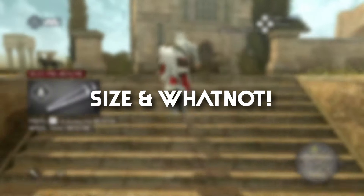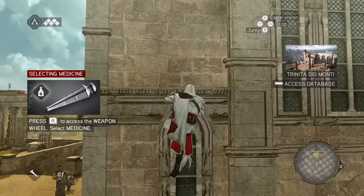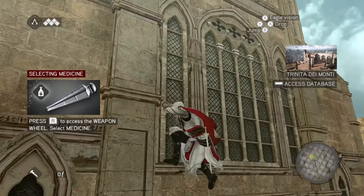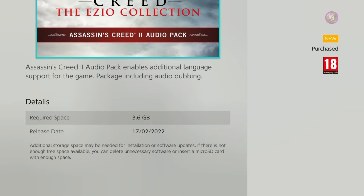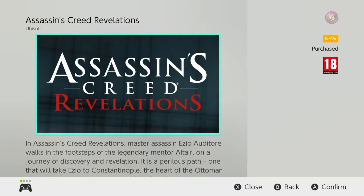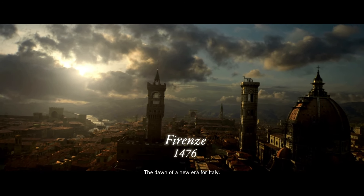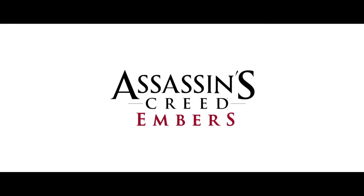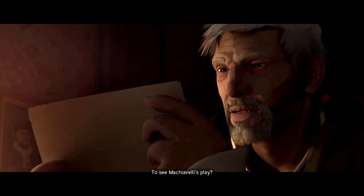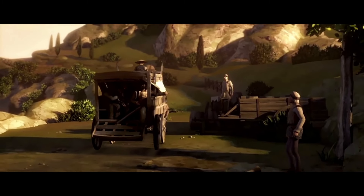Right off the bat, let's get the size issue out of the way. The base download is around 7 gigs, but then there's the audio pack if you want the multilingual version with voice actors — that's 3.6 gigs. Brotherhood is another 9.7 gigs. Revelations is a further 9.9 gigs. And then there are the short films Assassin's Creed Lineage and Assassin's Creed Embers, but the quality of them is terrible — watching them on the Switch is not the way; just go onto YouTube, you can watch those completely free.